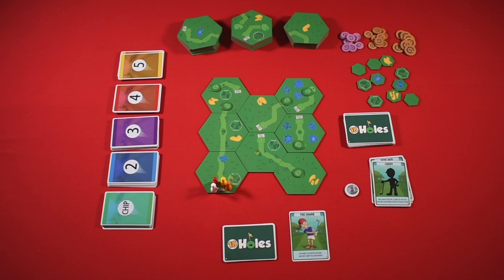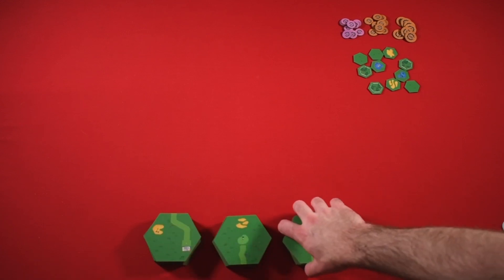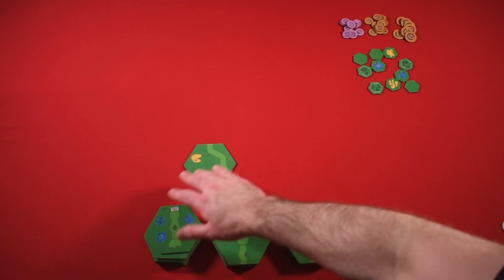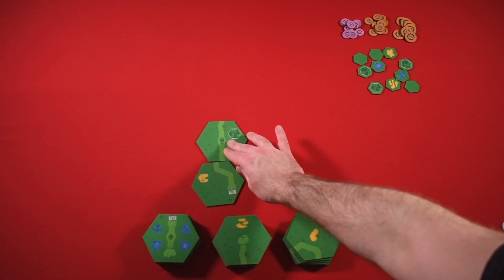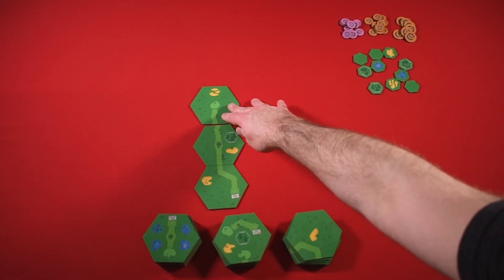In addition to the pre-made courses, you can also make your own custom course by just throwing out tiles however you want, or you can follow a random method. I've got different piles here — the tee boxes, greens, and fairway tiles. I put this one down; it says par four, one tile. So I'd put that down, take the top fairway tile — you'd randomize and mix them up — and then take a green tile. And that's how you do that.